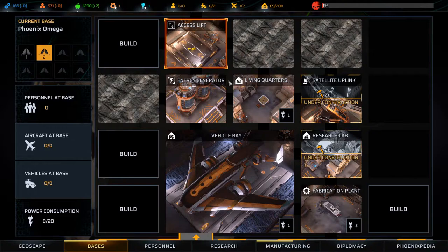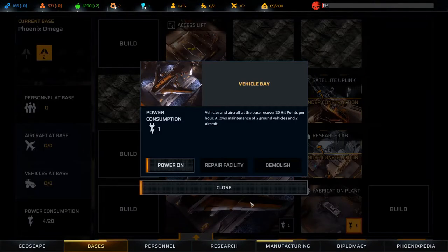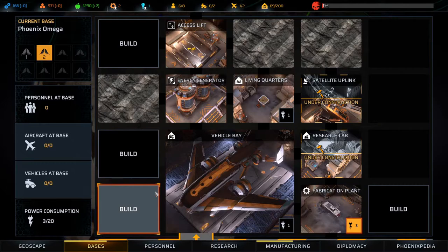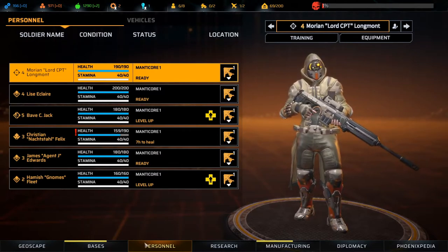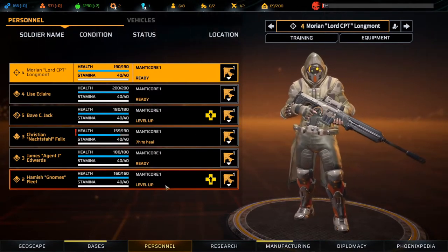We have a living quarters — let's power that on and power that on. What does the vehicle bay actually do? Vehicles and aircraft at the base recover 20 hit points per hour, allows maintenance of two ground vehicles and two aircraft. We don't really need to power that on right now. We don't really need to power the living quarters on either actually, because we're only at six personnel. We would like to get that up. We have a sniper, three assaults, an assault sniper, and a berserker.